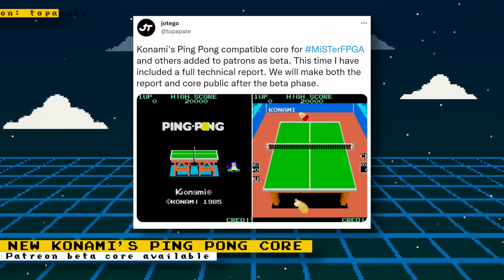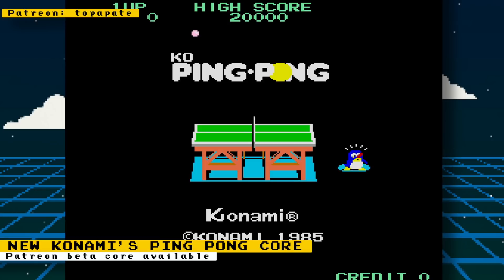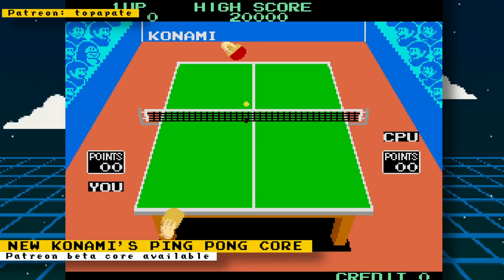Core developer Hotego has released a new beta core for his Patreon subscribers — this one is for the arcade game Konami's Ping Pong. Not much to say other than it's an arcade ping pong game. As with all of Hotego's cores, he will release them to the public once the beta phase has been completed.